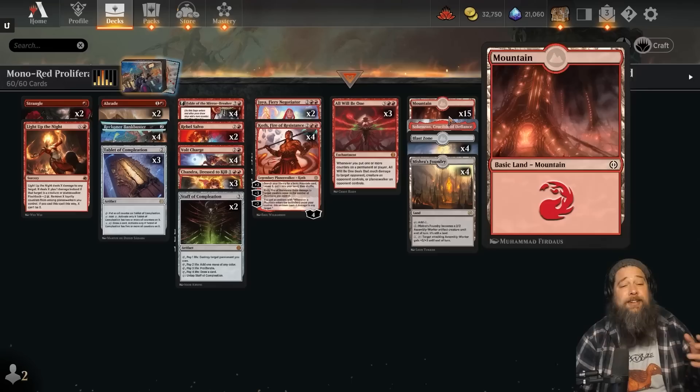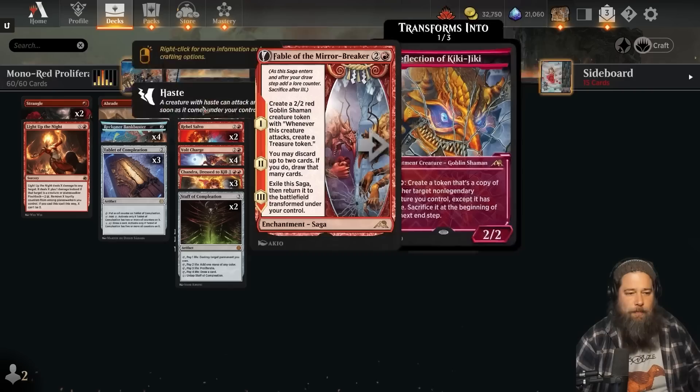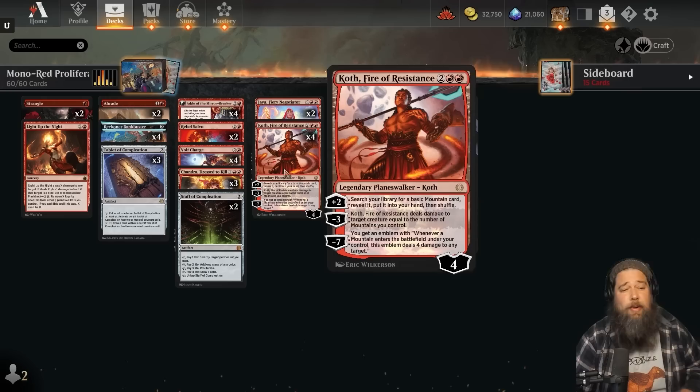That's the main idea of the deck. We also got other stuff that likes counters: Tablet of Completion powers up quickly with proliferate, and Fable the Mirror Breaker lets us rush through all the lore counters. The other key aspect is All Will Be One — a really powerful finisher with Planeswalkers. If we play All Will Be One and play Koth, it's four damage, then when we plus two it's two more damage, then we proliferate and add a bunch of counters — it's a bunch more damage.